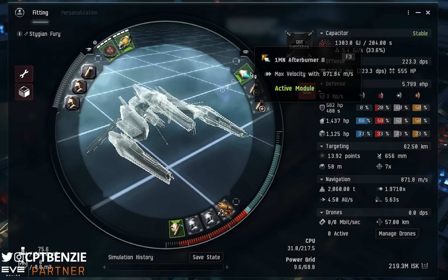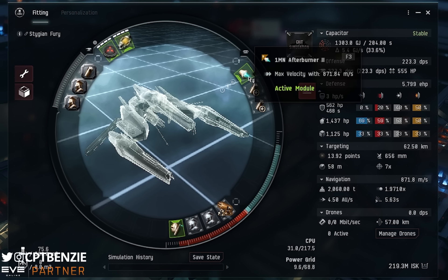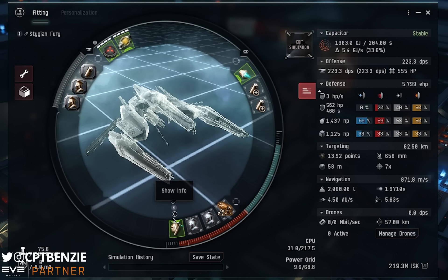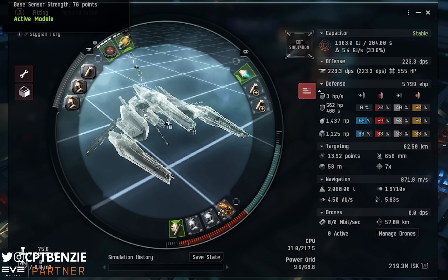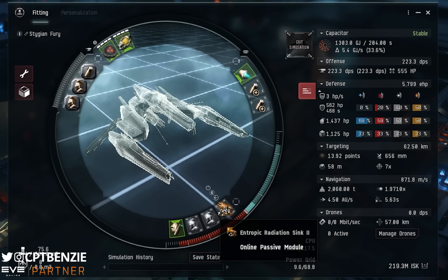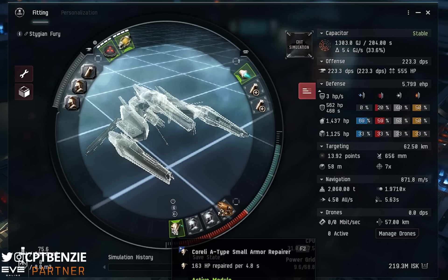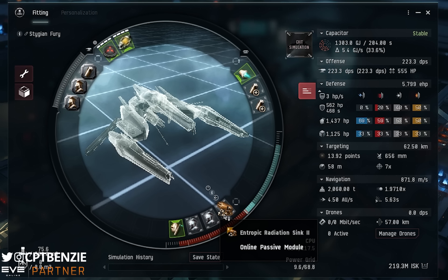We do have a 1MN Afterburner II in the mid slots. This could be blinged out if you wanted, but I've tried to keep this fairly cheap at 219 million. For the low slots: a Coreli A-Type Small Armor Repairer — probably the most expensive module other than the Veles — followed by two Multispectrum Energized Membrane IIs and an Entropic Radiation Sink II. Essentially, this is about pushing those resistances up, repairing as much as we can, and increasing our damage.